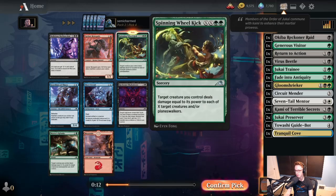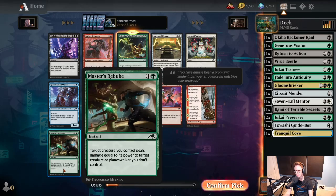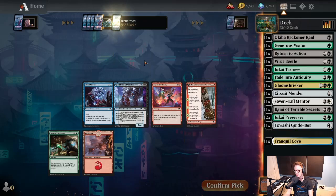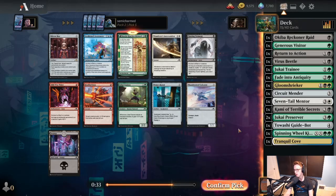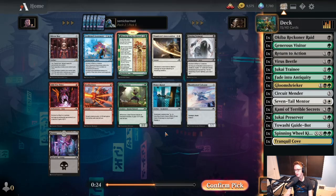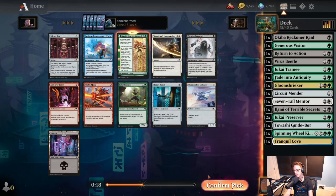There's also a Master's Rebuke, but the power level of Spinning Wheel Kick is higher. You do have to pressure your opponents for sure, but fortunately the best cards in the set pressure and advance your late game plan. For example, Boseiju, which draws you two lands so you can cast your big spells and then is a big creature that punishes your opponents. We're going to snap that up here. We do want to pay a little bit of attention to our curve as it's a bit four-drop heavy. Not really seeing any white that we care about, so I'm going to put the Mentor on the board — we're not really interested in splashing it.